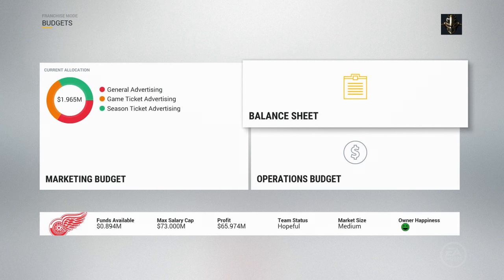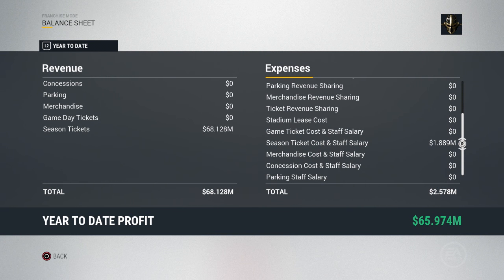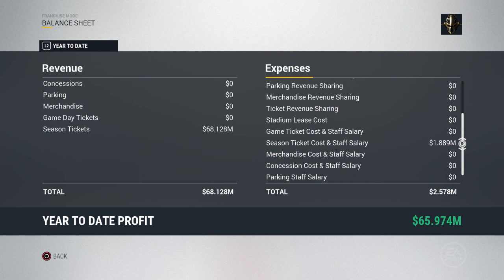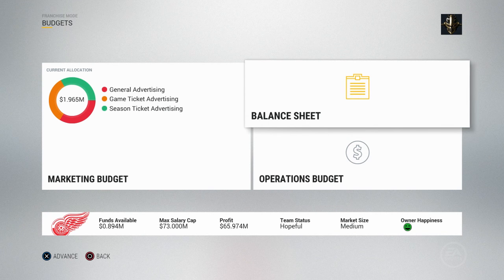Last in the budgets tab is the balance sheet. It shows you year to date, last 30, last seven days — your total profit, revenue, and expenses. Since we haven't done anything, concessions, parking, merchandise, and game tickets all have $0, but season ticket sales are $68.128 million. Expenses include everything from advertising to parking revenue, stadium lease costs, parking staff salaries, all kinds of stuff. This updates on a game to game and week to week basis — it's a good way to keep track of profits, which makes a happy owner.